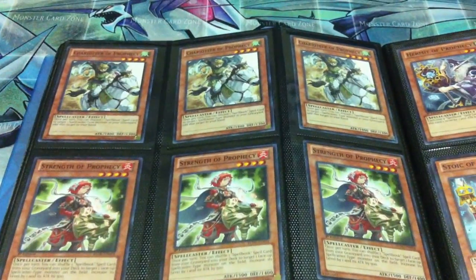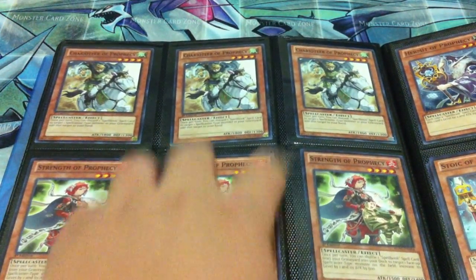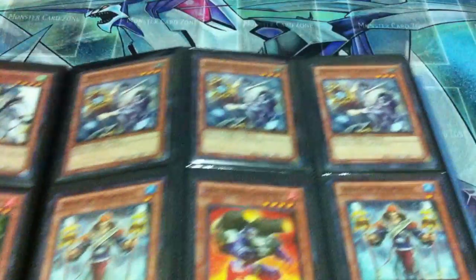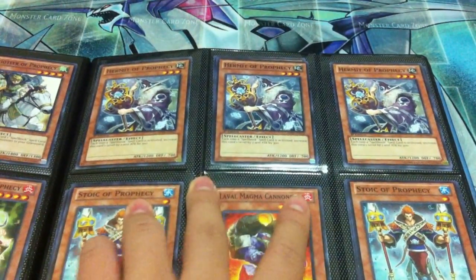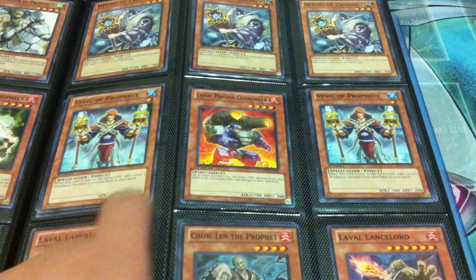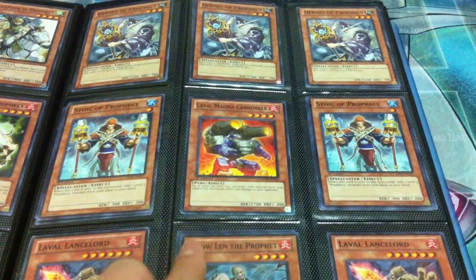Here's some Prophecy stuff. I have a playset of Charitur Strength and Amours, two playsets of Hermit, two playsets of the Stoic, and one Lava Magna Cannoneer.